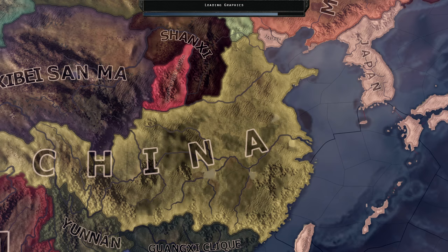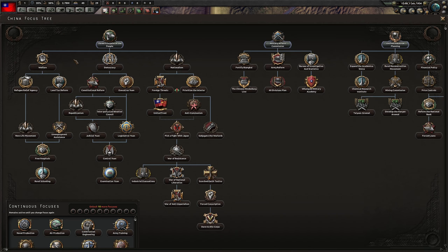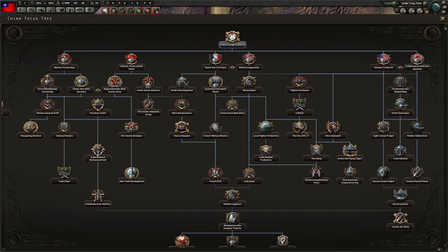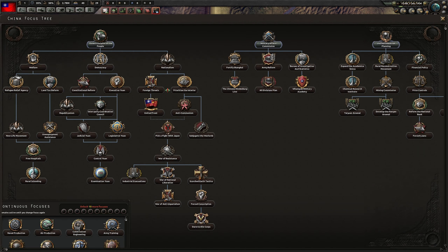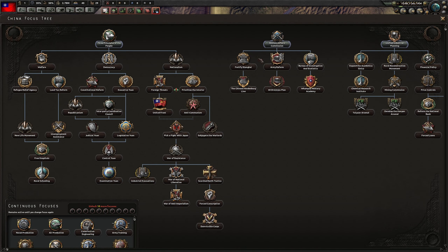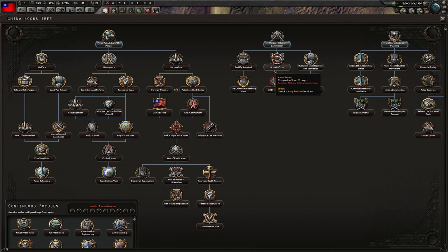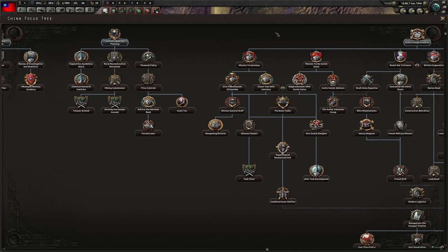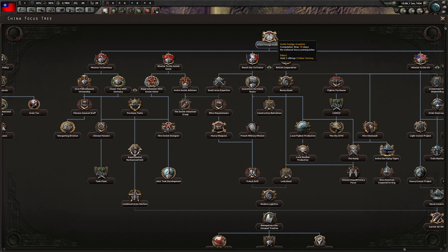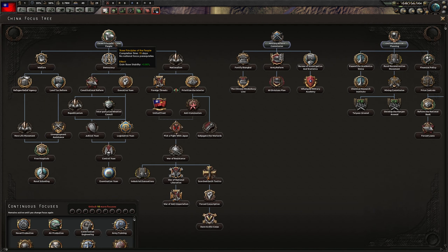Let's take a look at what we can do as China. There's definitely a lot of stuff we can do. First of all, let's select the National Focus — what are we going to do? There's a huge National Focus tree. I haven't looked at it to see what is most optimal, but let's try and figure out what is the most fun to do. The 60 divisions plan, the army reform stuff looks pretty cool, but I don't think that's what we want to choose quite yet. Industry stuff looks nice. Foreign investors — we have two off-map civilians, which is not bad. Three Principles of the People.